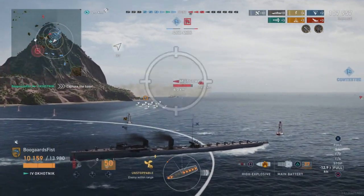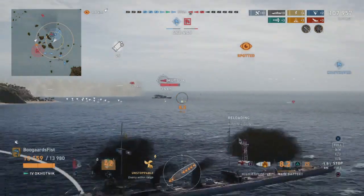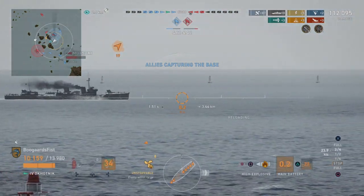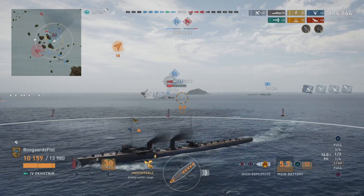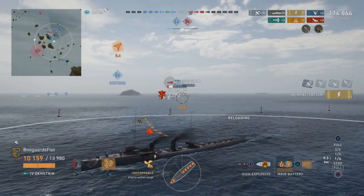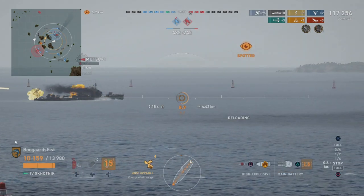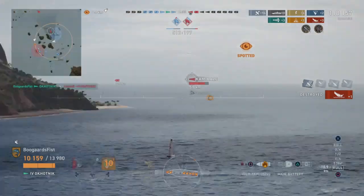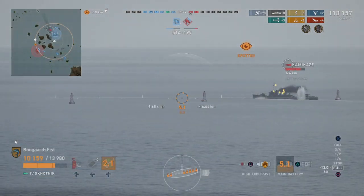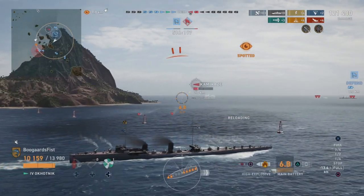Mutsuki coming back around. We tried to blind fire him in the smoke cloud — I didn't think we'd have enough length on those torps to get in there, but it might have scared him out. He flushed himself out and now we're just going to bomb on him. We want to keep moving — we don't want to completely stop just in case torpedoes are coming in. He looks more concerned with the cruiser, but on the Hotnik there's a lot of firepower coming out of this thing. No problem taking him down. Kamikaze following up — he's turning away trying to disengage, but we open fire. A lot of guns, a lot of torpedoes on the Hotnik. It's kind of a goofball ship but it's really good and a lot of fun to play.